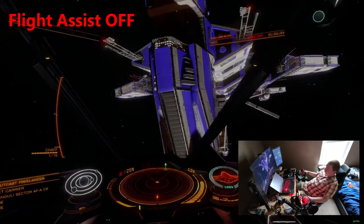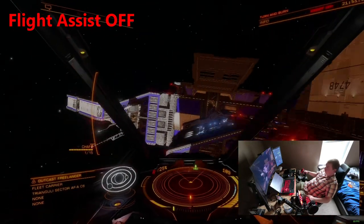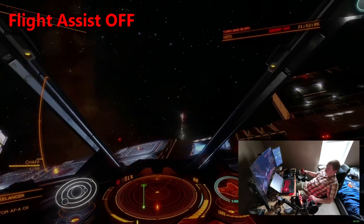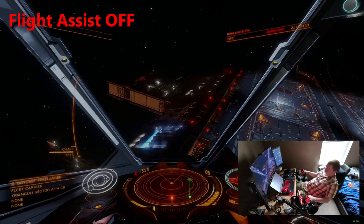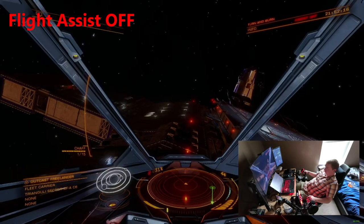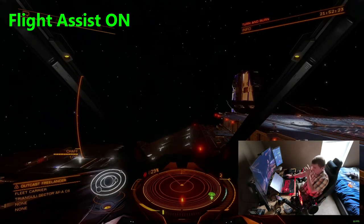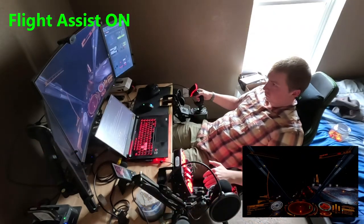Flight Assist off requires you to know and understand your lateral thrusters, since they become essential to holding lines and adjusting your vector without needing to sweep the nose. This means that Flight Assist off is particularly strong in situations where you want to hold momentum while maneuvering, or where you need to fire on targets off your vector. This is why Flight Assist off is a favorite for PvP and for Thargoid-related content. It's also useful for specific racing applications like Buckyball, though its usefulness isn't universal.